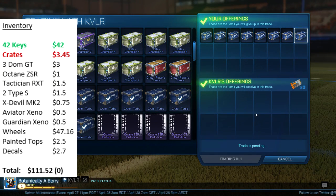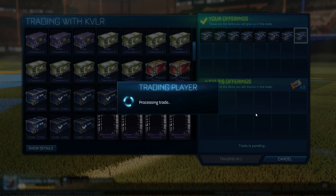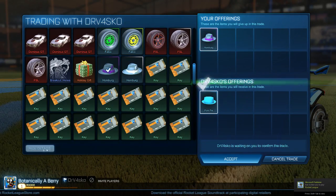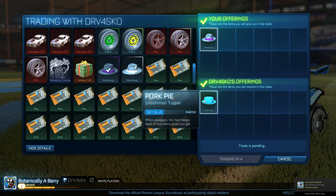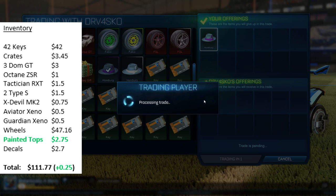For the next trade I simply sold 8 more turbo crates for 2 keys — nothing special here. Next up we have a very small trade: a guy was interested in my purple Homburg and he had a sky blue pork pie to offer.